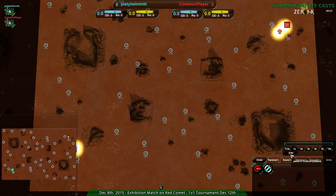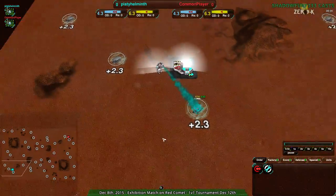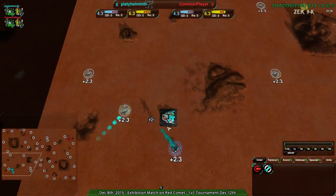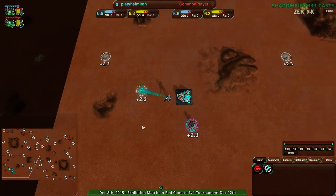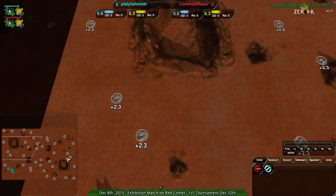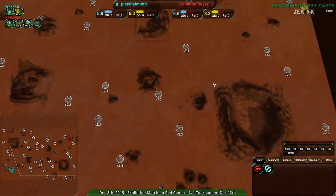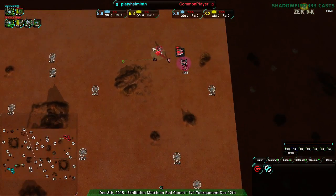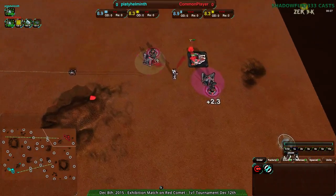On to this game: Platy Helminth versus Common Player on Red Comet — a map which will require some introduction, even though it is basically a classic map. I actually haven't shown this map in a while. Platy Helminth starting out in the southwest, Common Player in the northeast. Both players starting out in the more defensive positions. The center positions are commonly used for more aggressive players, since it allows you to very quickly get to your opponent — faster than normal — and you also get the back area more or less for free, but you don't get to defend it as easily.